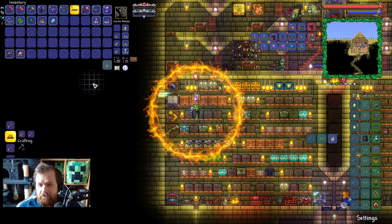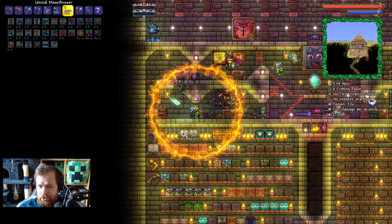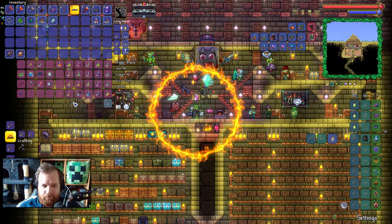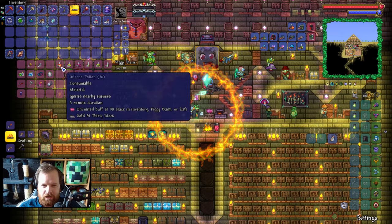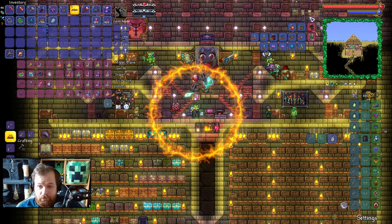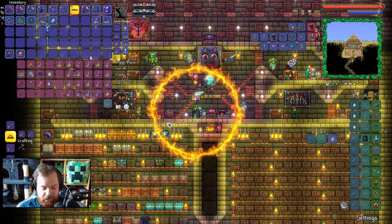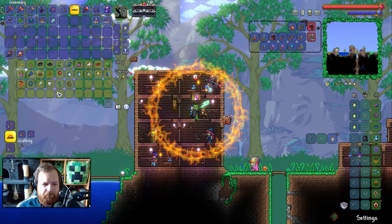For any of you guys wondering why I don't have a great deal of money anymore, I decided to purchase a few new permanent buffs. As you can see, we have them all in my inventory here — we've got Yarem stimulants, amongst other things: rage, wrath, inferno, and life force as well. So actually we've got 480 health right now. It's all in the pursuit of having epic stuff.